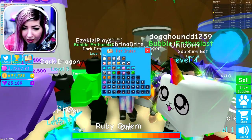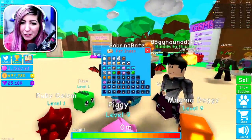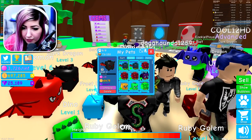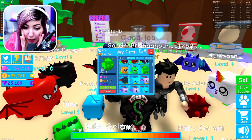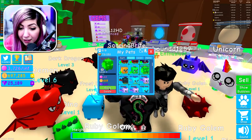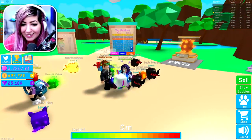I literally hatched all the eggs! I got every pet from Ground Zero — we're on Earth. That is amazing. I'm super excited. Emerald Golem — look, it has flashing rainbow text! It gives you times 150 gems! What? I need that. Is that the rarest one on the spike egg? Yes, the spike one. Look at my pets! Oh my gosh, this is awesome. That player has a unicorn! The unicorn is amazing — we must find the unicorn!